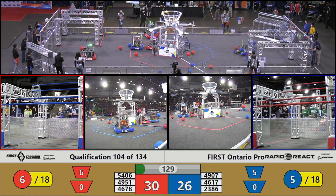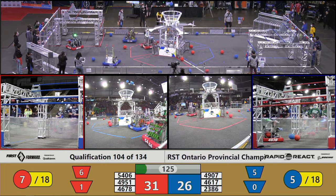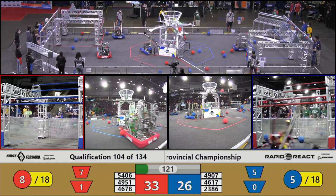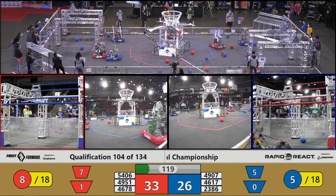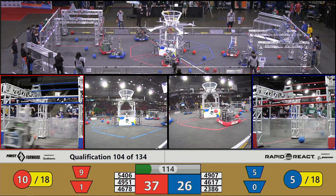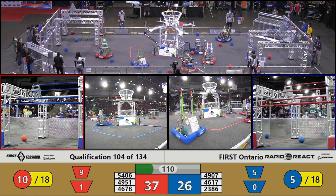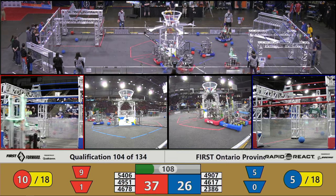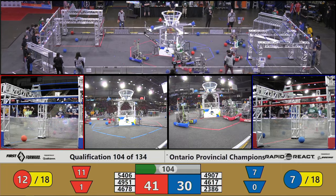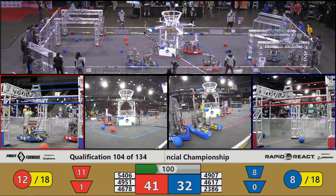Trojans immediately going on to 49-51, playing some defense against the Red Alliance. Thunderstamp scoring some cargo for the Blue Alliance, followed by Celtex from Hamilton. 46-78 making some great shots for the Red Alliance up in that upper hub. 49-07 just getting in the way of 49-51 while collecting some cargo and scoring it. Trojans also delivering some cargo to the upper hub — job well done team.